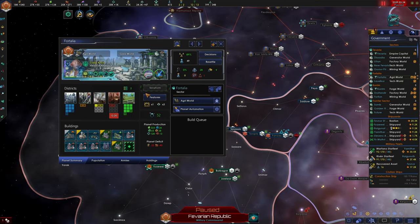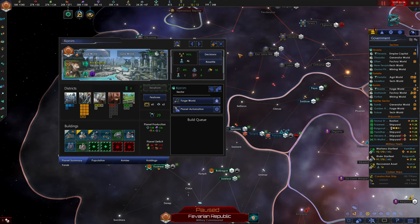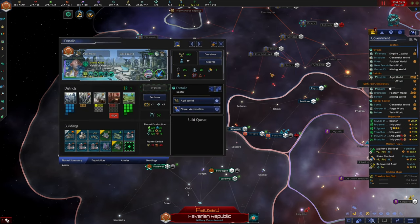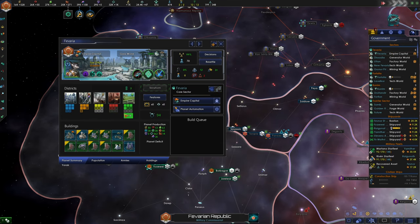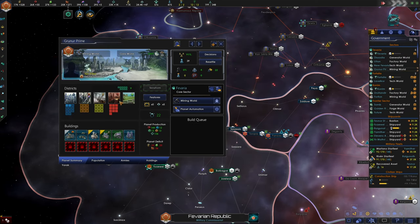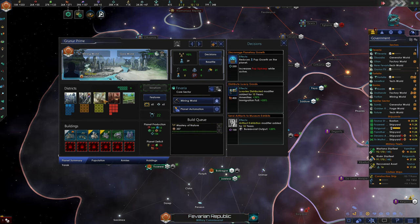Checking district limits — we're nearly at the limit on one planet and we already took the decision there. Checking Corim and Fortalia — we might as well take mastery of urban nature on all planets. Fortalia is our agri-world so we'll unlock one more building slot and build one more farming district. We also need jobs on Favaria — we should probably build mining districts. Checking our mining world — looks like we have a lack of housing and jobs there.